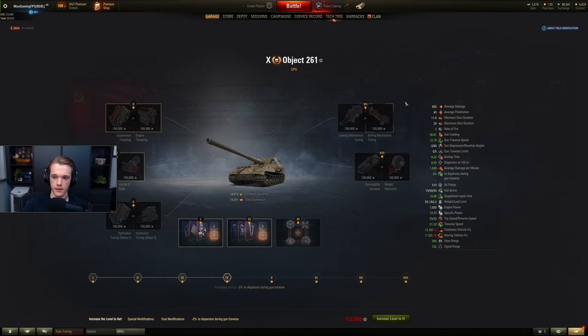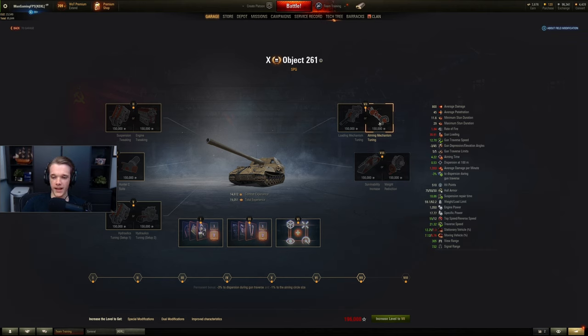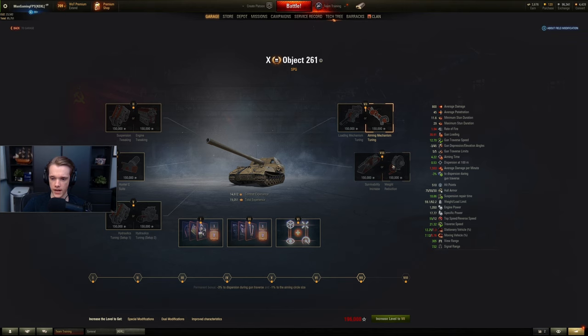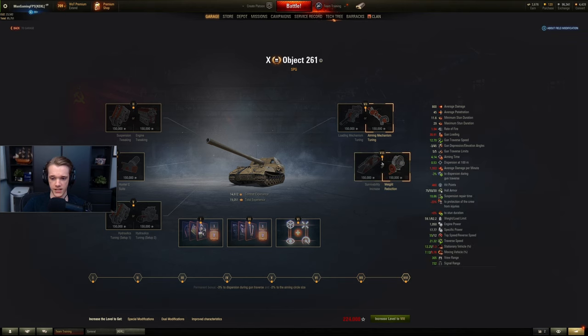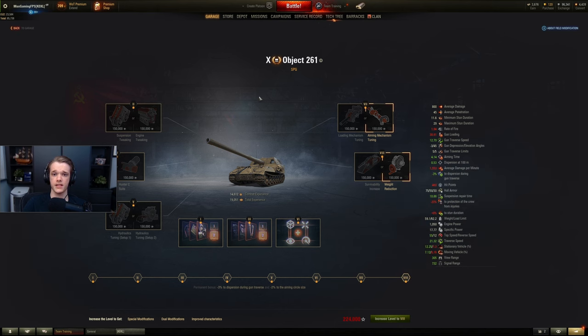Aim circle size or reload time? Aim circle size every single time, because artillery already has a pretty long reload. And for number 8, would you like 10% hit points increase and minus 8% to stun duration, or a free 2% to aiming speed? Well, the stun-related option doesn't apply to your tank — so there you go, SPGs are done.